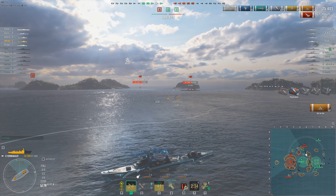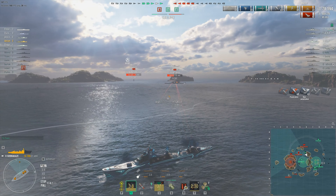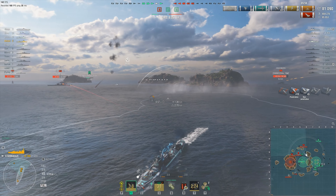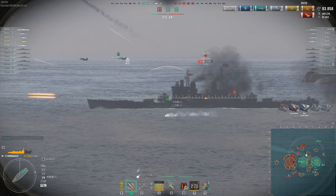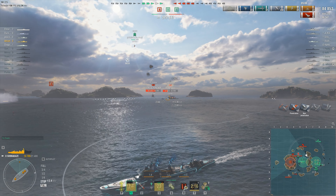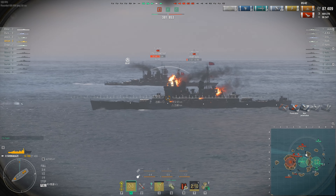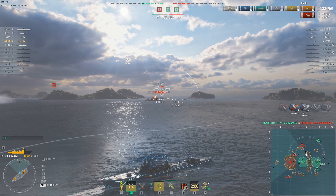Meanwhile my torpedoes are almost ready again, and RPF is pointing towards the Shima here. So the enemy team has three destroyers here, and with the Schliessen gone they are now out of support. Obviously three destroyers are still dangerous to me — especially the Khabarovsk, which is a good gunboat — and my support isn't that close either.